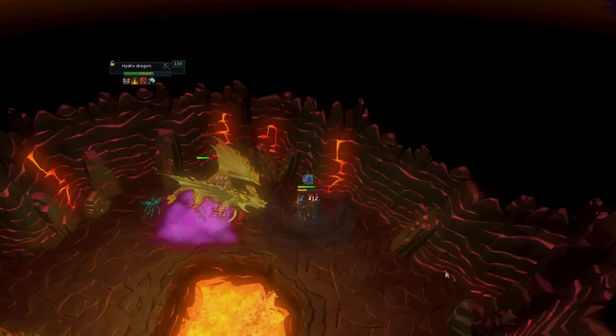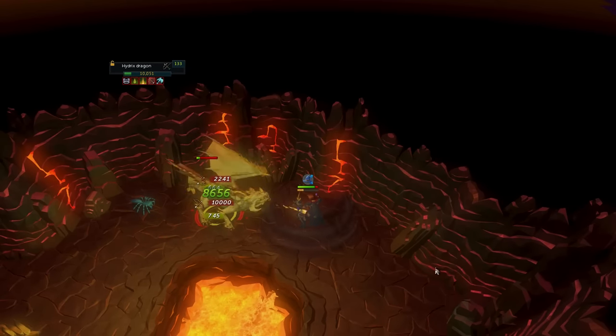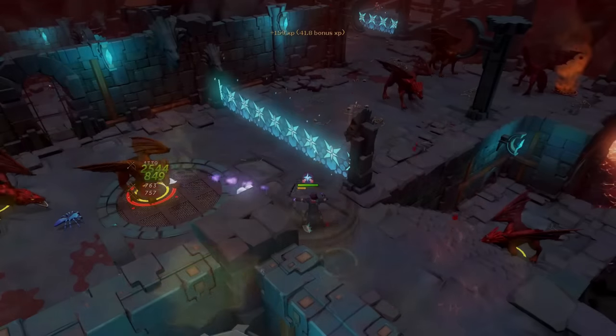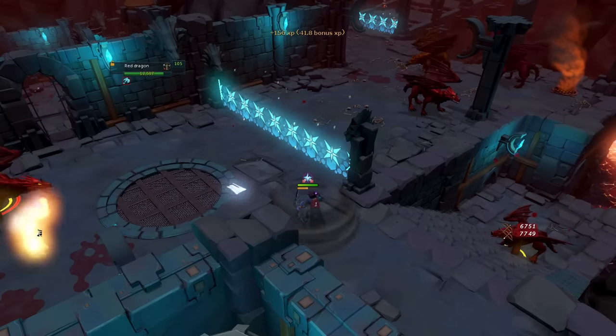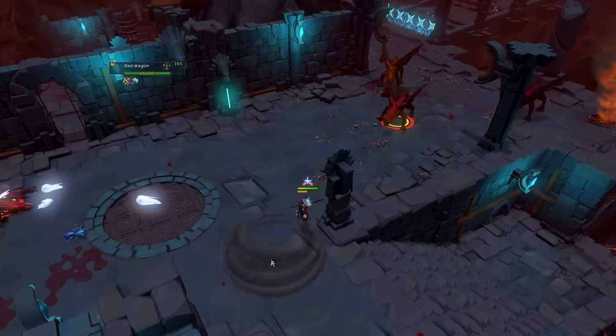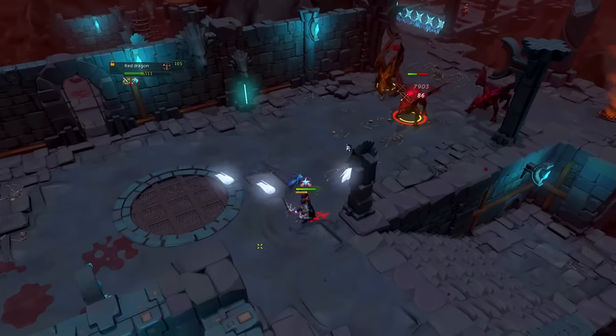There are also the Jasmine Demon and Dragon Bane Arrows. The Dragon Bane Arrows are absolutely best-in-slot for Elite Dungeon 2 or when you're killing Hydrix dragons — you will absolutely demolish these dragons because you get 30% more damage and 20% more accuracy. They're insane. They will beat crossbows easily.